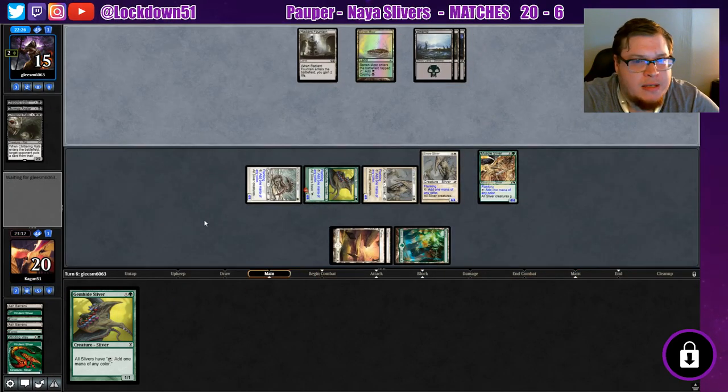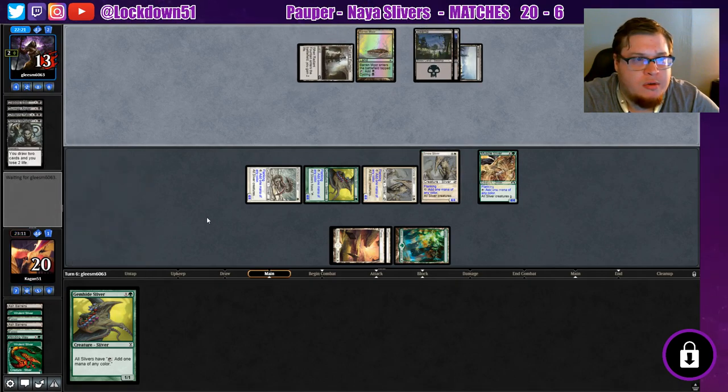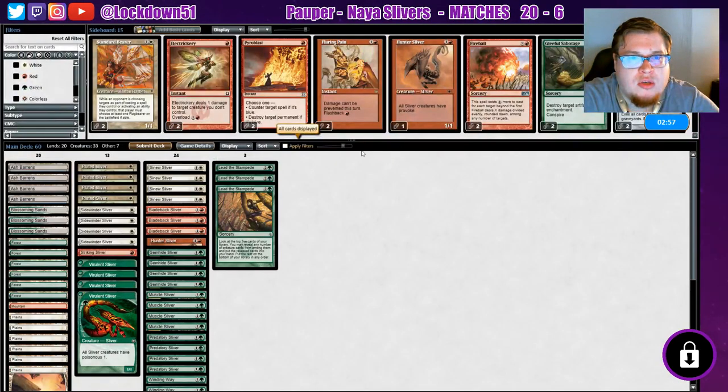Even gonna block there — they're scared now, empty-handed. Beautiful board, let's pass to them. Draw two cards, lose two life — can you find something? No. Let's go to game two.